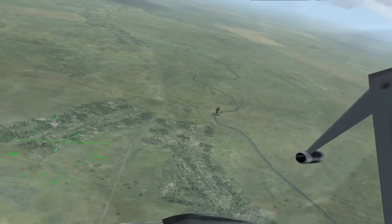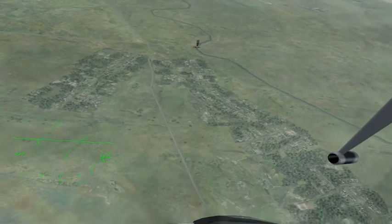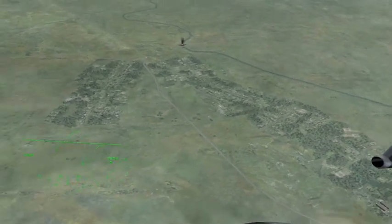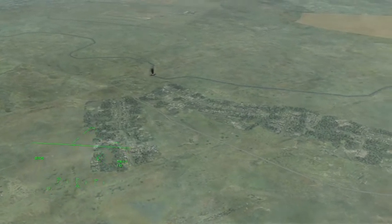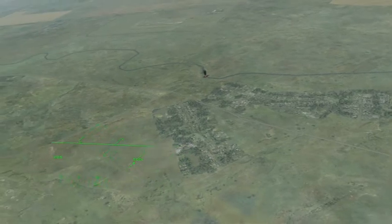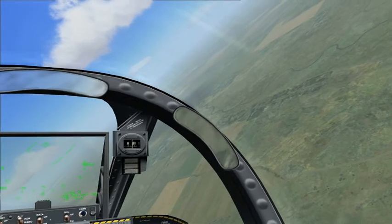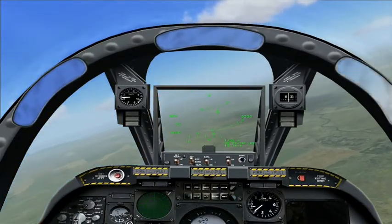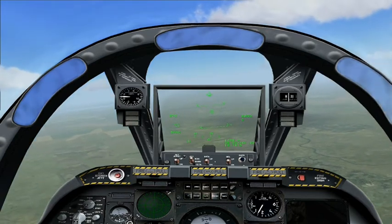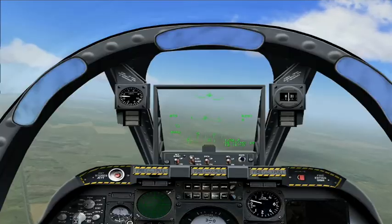That concludes this tutorial on the basics of CCIP and CCRP bombing. There is certainly more to bomb deployment than what I've shown you here — things can change when you have strong crosswinds or when you're being shot at. But this tutorial should hopefully get you up there and dropping ordnance on targets. The next tutorial will look at the A-10's limited air-to-air capacity with Sidewinder missiles. If you'd like to join me on that tutorial, I'll leave a link in the description box below. Thank you — it's been my pleasure.